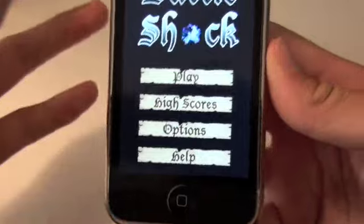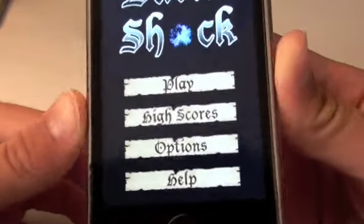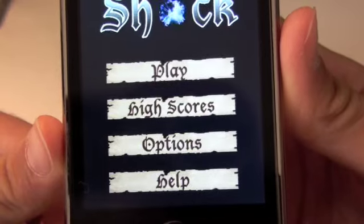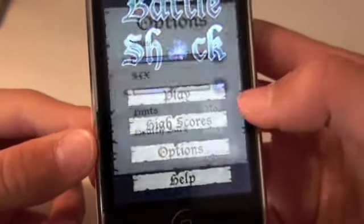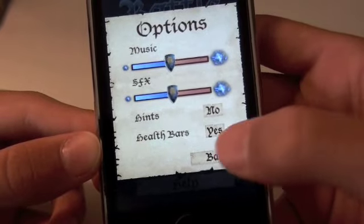In the main menu you're going to get, first off, that really cool background music. You're going to be able to choose from play, high scores, options, and help. In options you'll be able to change your volumes, hints on and off, and also your health bars on and off.